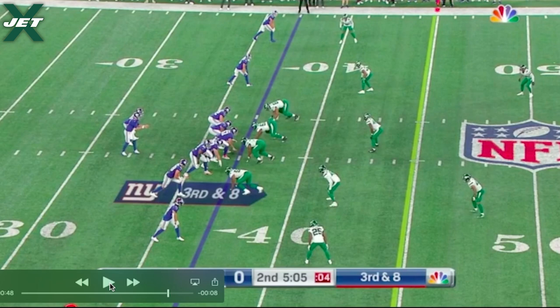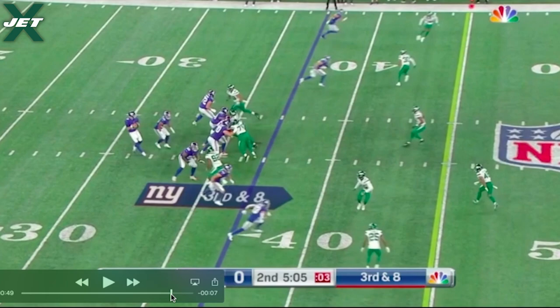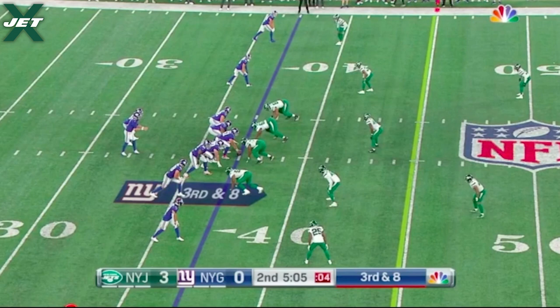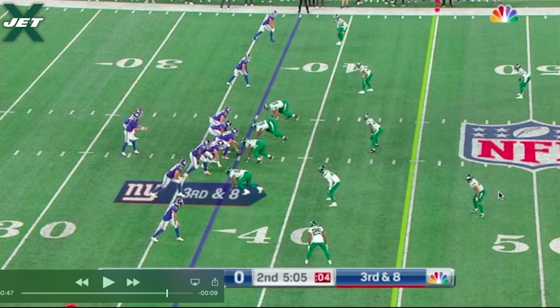The fourth and most impressive play to me is a pass breakup. The Jets are in a cover three, disguising with a two-high look. The field corner has a deep third, the free safety drops to the middle third, boundary corner Brandon Eccles has a deep third, the strong safety drops as a hook defender, Hamza Nazardeen is curl-to-flat, another DB is curl-to-flat, and Sherwood is the other hook defender, dropping to about 10 to 12 yards outside the hash.